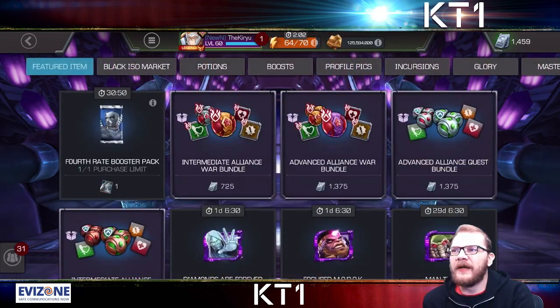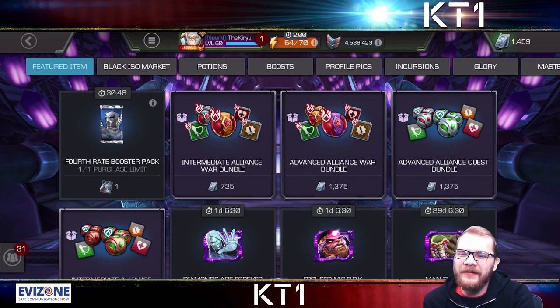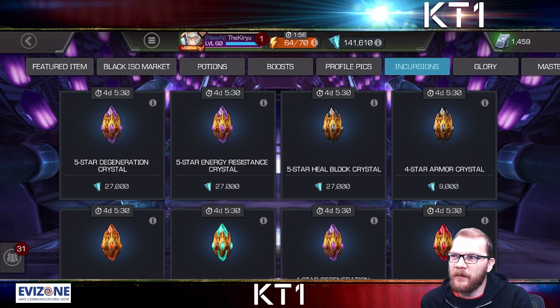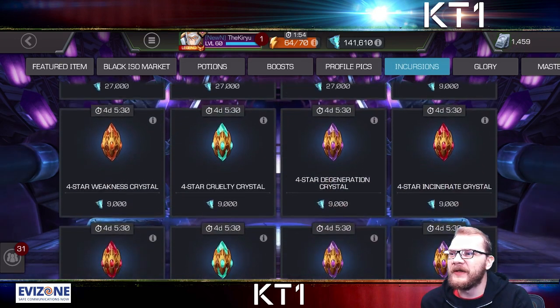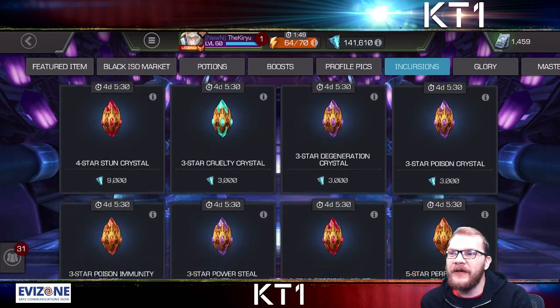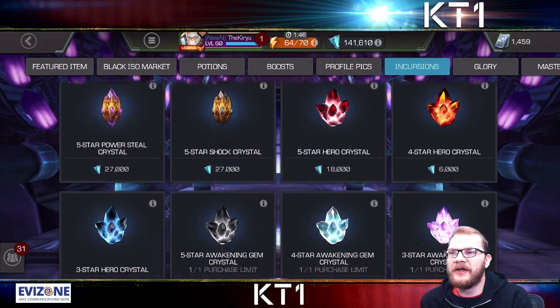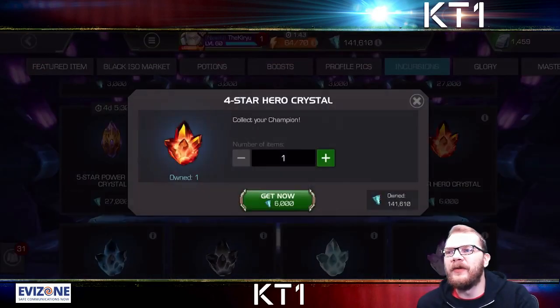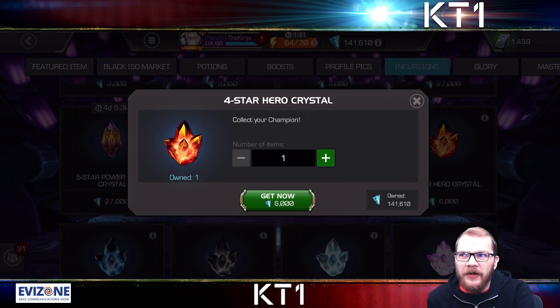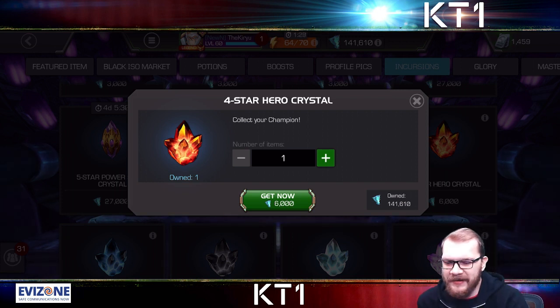One thing that a lot of people have glossed over: if you go to the Incursions tab you can see there are five-star crystals, but there are also four-star crystals that are significantly cheaper. Even better, there are generic four-star crystals available for 6,000 artifacts. For those of you struggling with ISO, this is going to be an invaluable help — because there is no purchase limit.